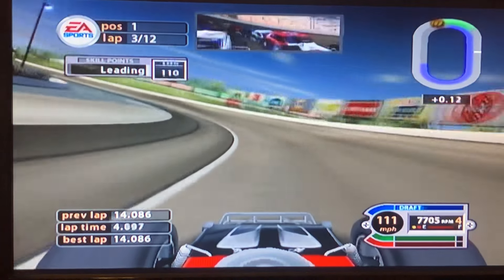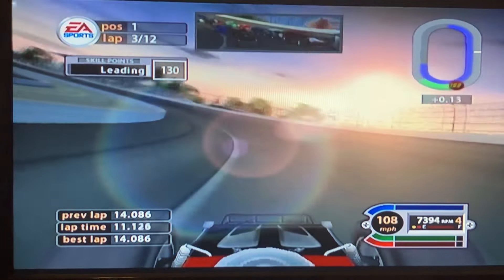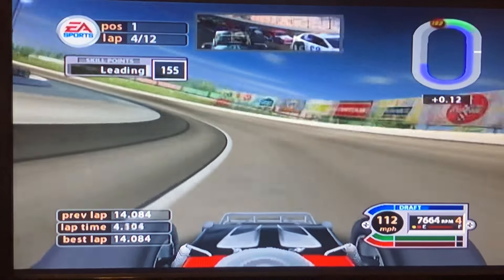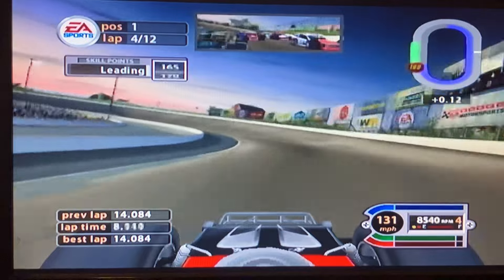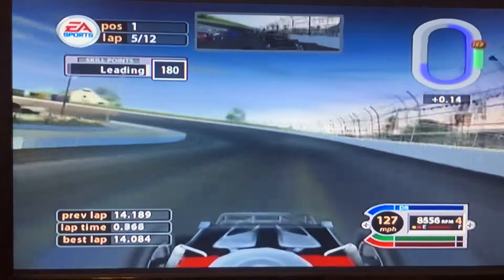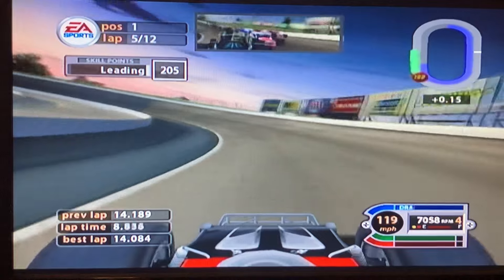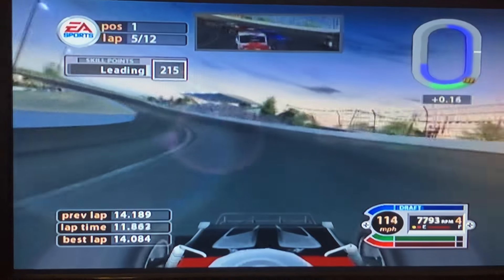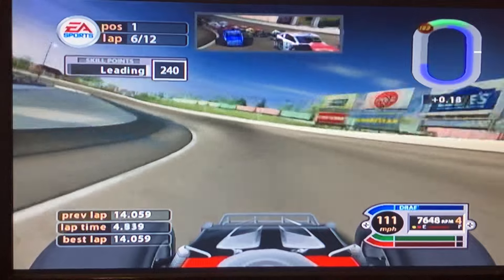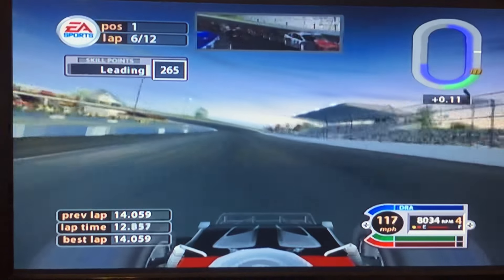There are no pit stops in the Wheel and Modified series, and there are also no cautions, so you have to be extra careful. This track is pretty fun to run with the Wheel of Modifieds. I slipped up — I cut across his nose there, that was a last-minute block. Sometimes I'm just mirror driving like crazy and not looking at what's in front of me. We're halfway through the race now.